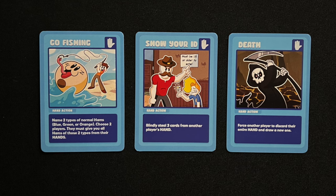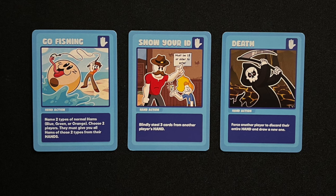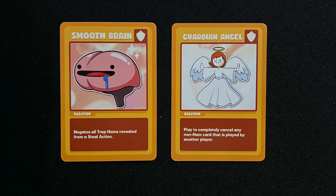There are three different hand action cards. These cards are played to steal cards or negatively affect other players' hands. There are two reaction cards. These cards are played to stop another card's action.